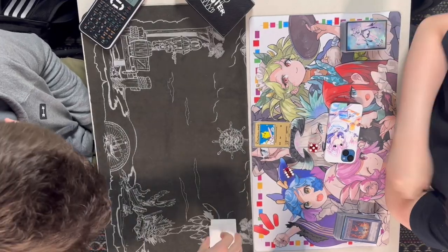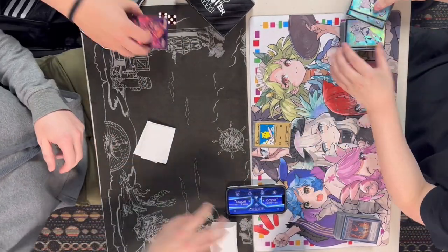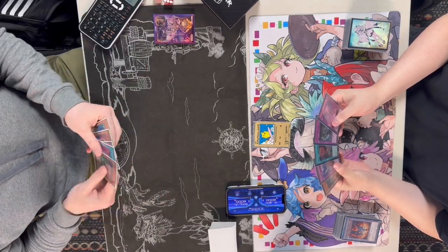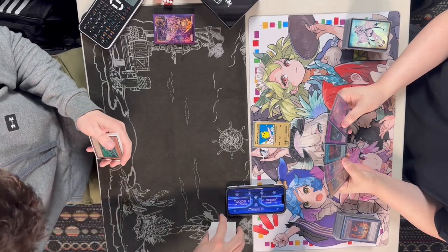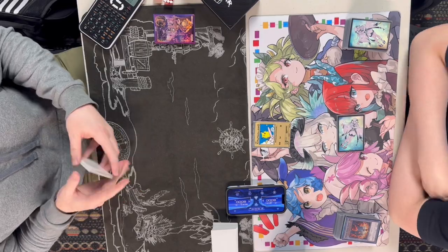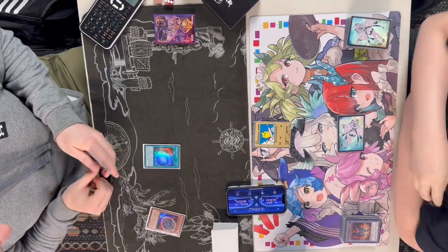We're going to see some high rolls, and then we're going to see that Kashtira is going to choose to go first or second. We're going to be seeing Jason put the life points onto the zone so we can all see it. We do see an Evenly Matched in the main deck, as well as a Gamma. We're going to see Branded Dragon Link go first here.